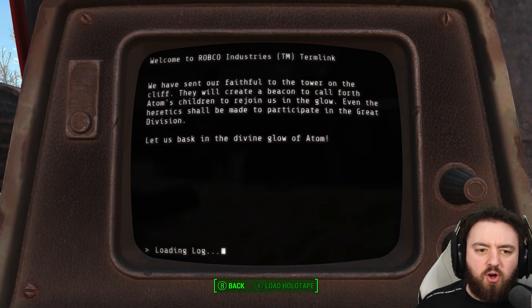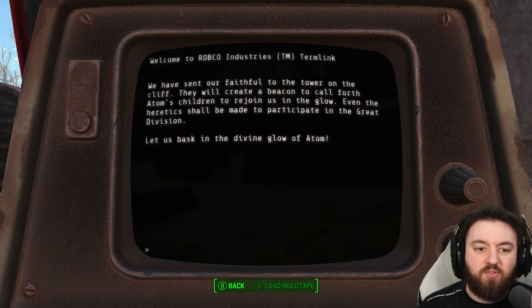We have sent our faithful to the tower on the cliff. They will create a beacon to call forth Adam's children to regrow and join us in the glow. Even the heretic should be made to participate in the great division.